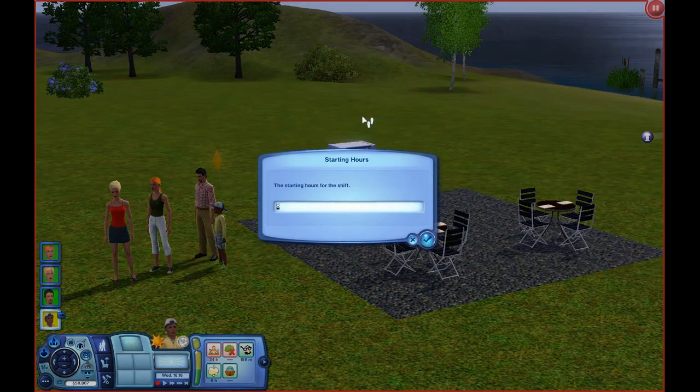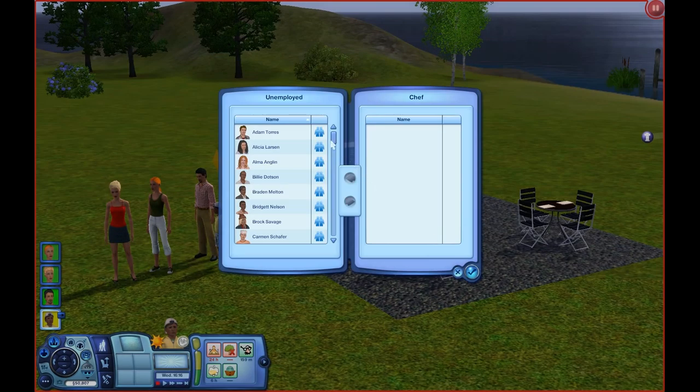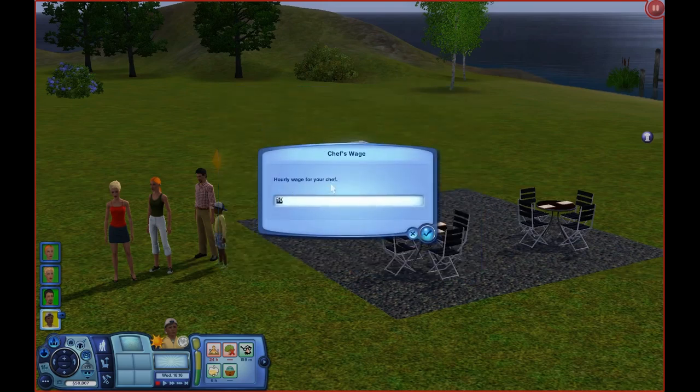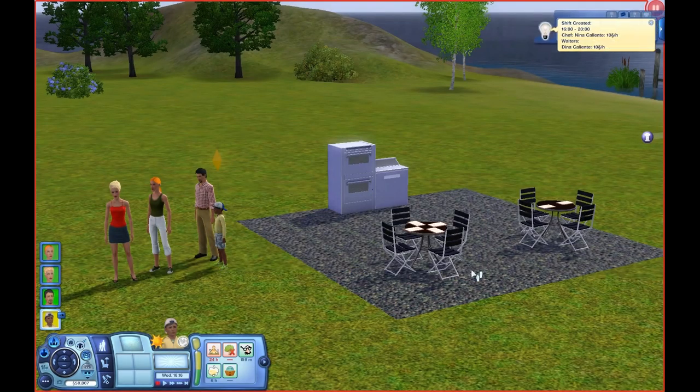So first let's create a shift. Set the starting time — we can say 16 — and ending is 20. Then we select our chef and then the wage of the chef. This is an hourly wage and we can just click OK, also for the waiter's wage. Then we select our waiter. And then the shift is now created.